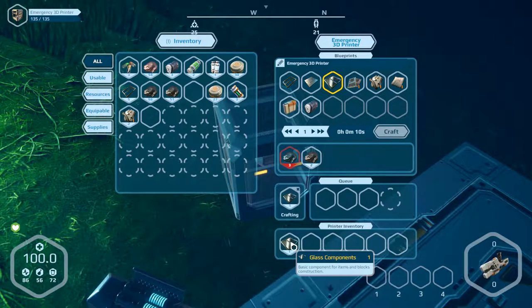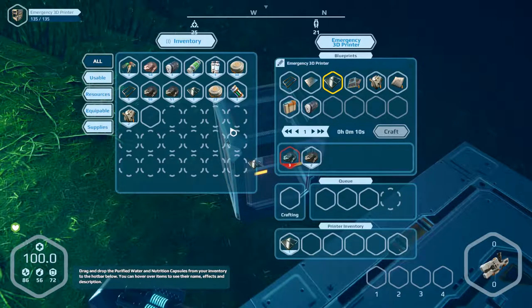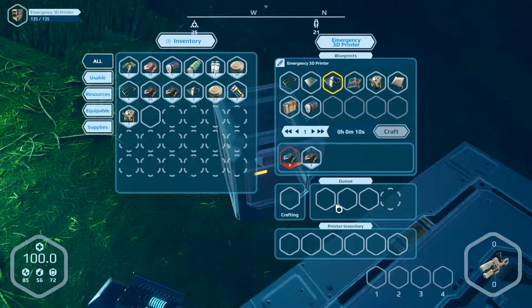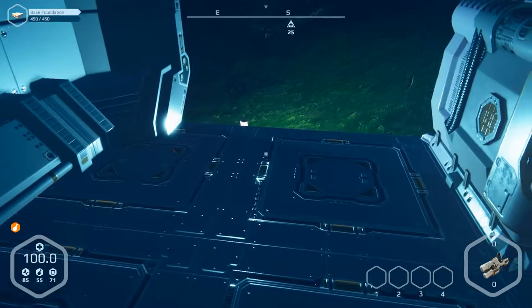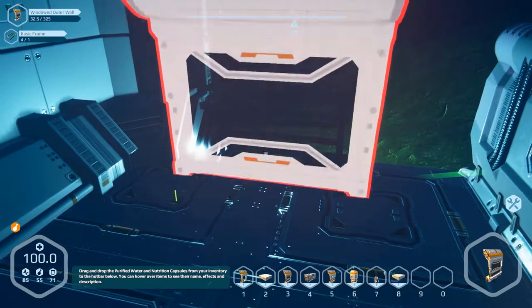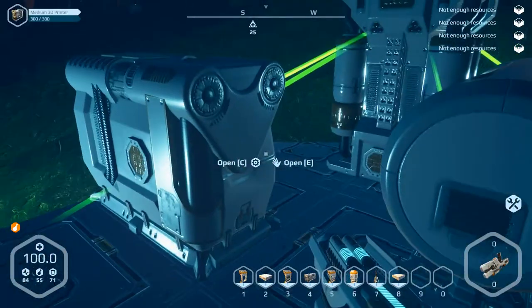Take the frames and the glass components — one and two. Now let's make plating, ten of them. Craft. We are hungry already, so exit and go over there. We built another part here — number three for the wall with a window. Produce this wall — resources missing: plating.